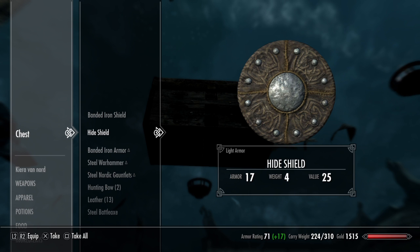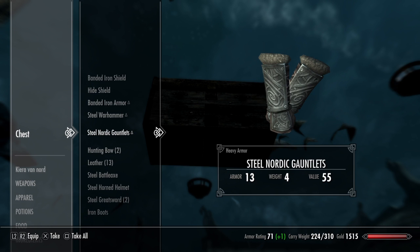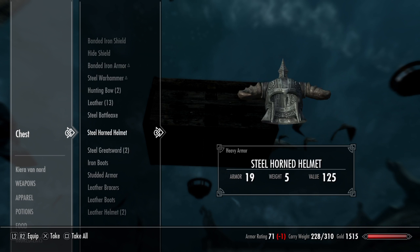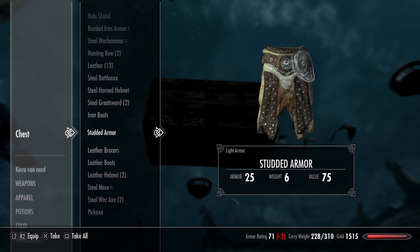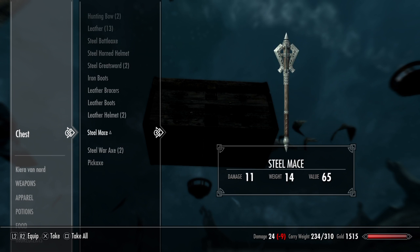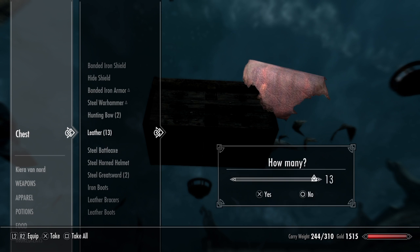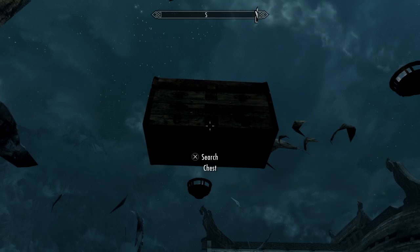So you can take it — it'll give you a lot of gold as well. Once you've taken it, I'm going to take the Nordic stuff. Anything that makes me better is going to come with me. I don't know what they're like, but we'll take them. Take the pickaxe — I think that comes in handy at some point. We'll take the leather as well, all the stuff we make things with.